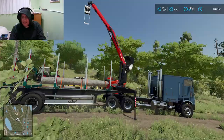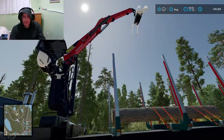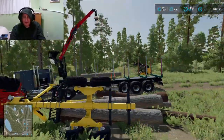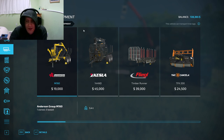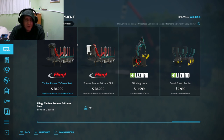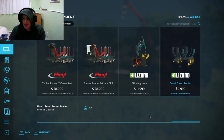I found a couple of real-world examples of this — the stats don't quite match, but it's pretty close as far as what it can handle. The arm speed moves really fast compared to what I've seen on the real-life one. But yeah, that is what I wanted to show you. These mods are: the Fliegel Timber Runner Z Crane Pack — there's a cab version and a seat version; and then the Lizard skidding crane from the Lizard Forest Pack. It comes as a pair so you can purchase the three-point hitch version, add the trailer, or do some other combination.